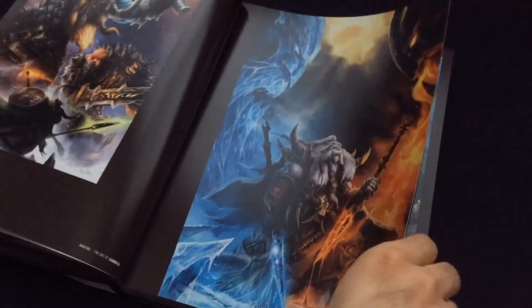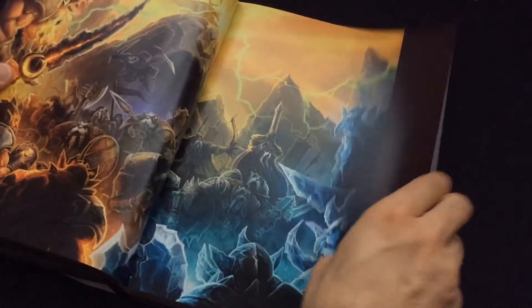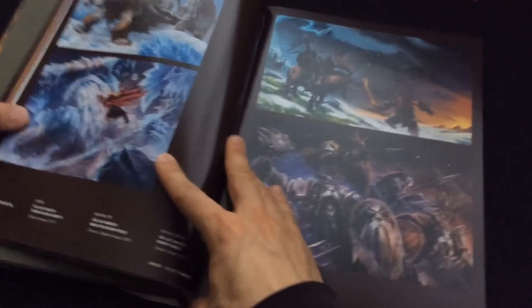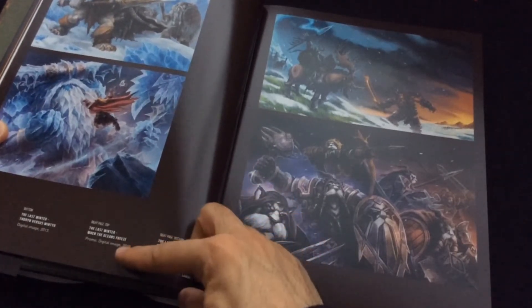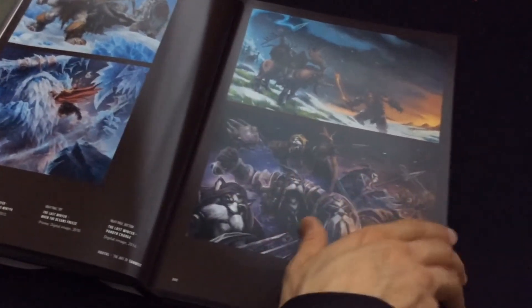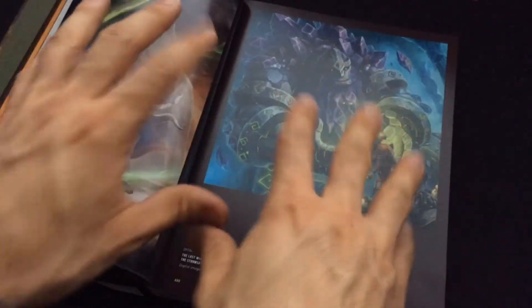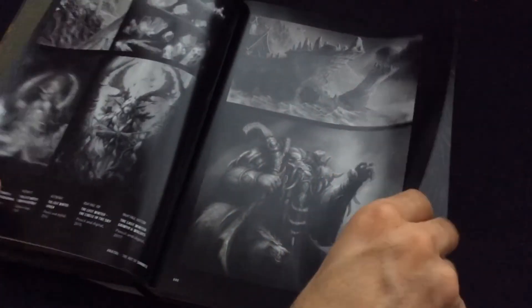Let me get into some more traditional fantasy-looking artwork of different things from various pieces. It does say that some of them were used as promo images for some of the games. So 'The Last Winter When the Oceans Freeze' — it says promo digital image — stuff that was probably used in marketing material, which is very cool. You don't get to see the full raw image for a lot of promo material or posters for some games out there, especially for something like World of Warcraft.